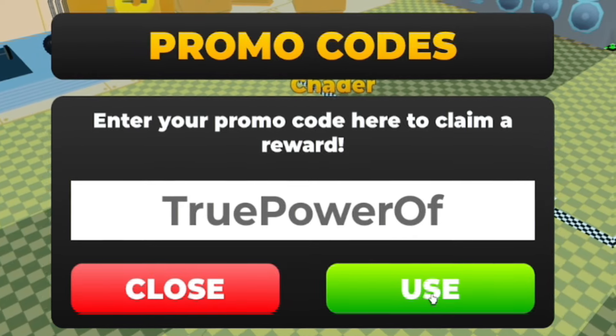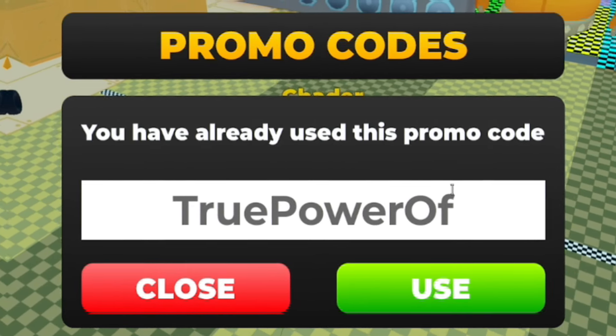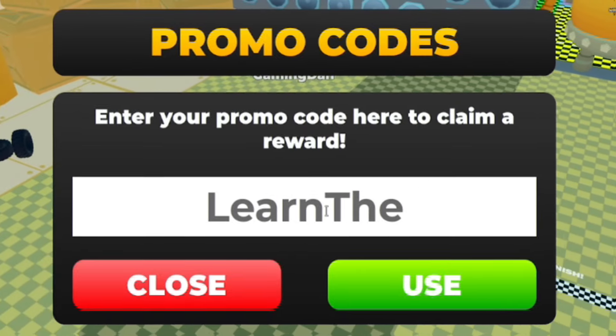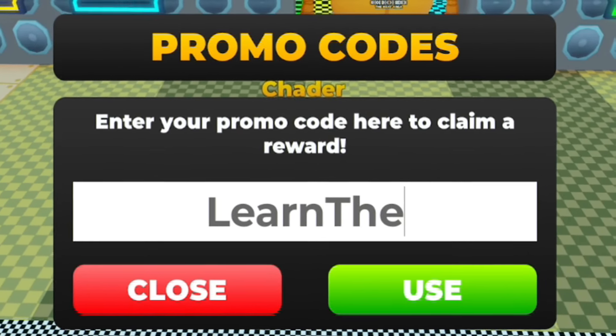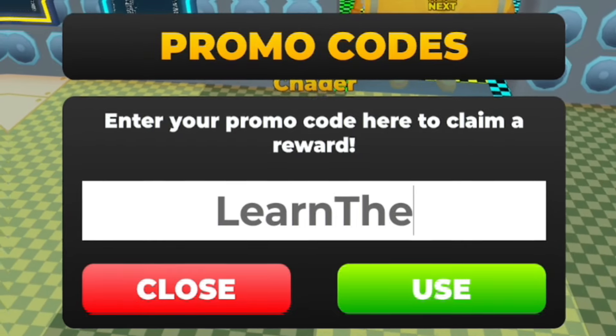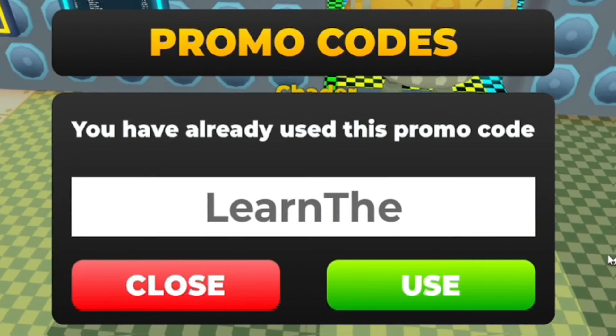Next, after 'truepower of', redeem the code 'learnthe' — spelled L-E-A-R-N-T-H-E. Nice and simple. This will give you a double movement speed boost for five minutes.